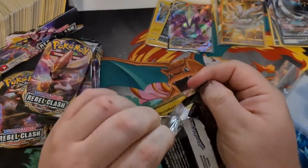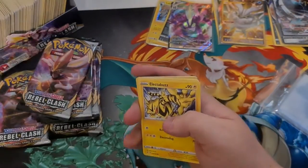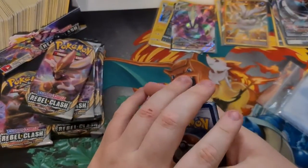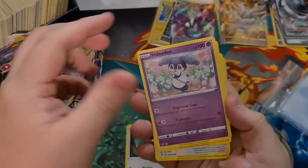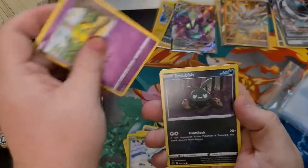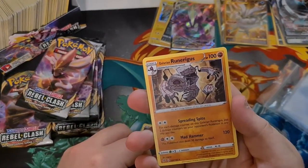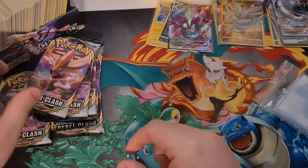Next pack. Code card right there for you guys. One, two, three, and four. Let's go with Fire. Darkness, Alolan Raichu, Hitmonchan, Indeedee, Electabuzz, Swivet, Snom, Natu, Trubbish. Reverse Zarude. And Runerigus — Regular Rare. Haven't seen that one yet — it's Galarian Yamask's evolution.